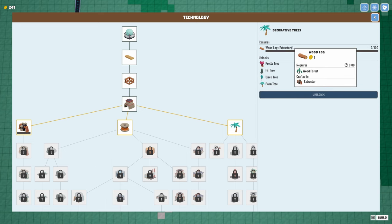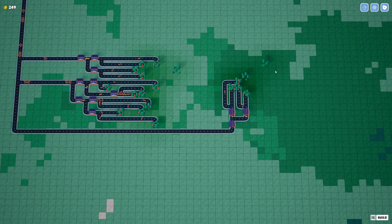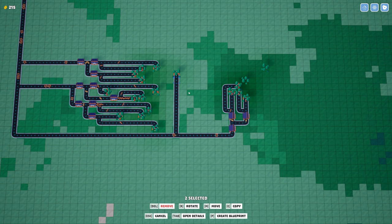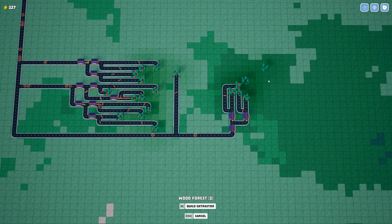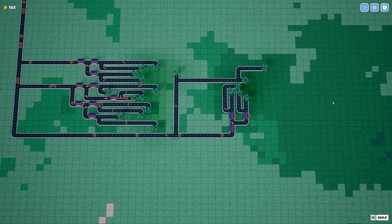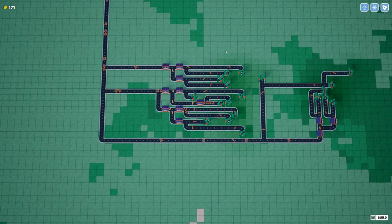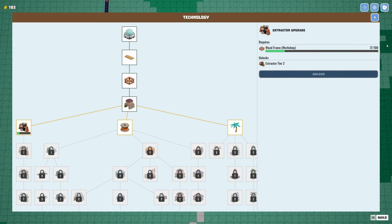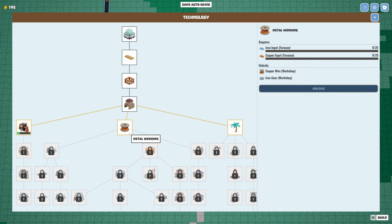The decorative trees will unlock as I give it wood logs, so I'll just build there — that will eventually unlock the wooden trees. These two I might as well build as well, because that's going to give me a little bit of money. Every wood log gets me one gold. Okay, so that's this whole little forest taken out. Next up, this is going to unlock in a little bit — it'll give me better extractors.